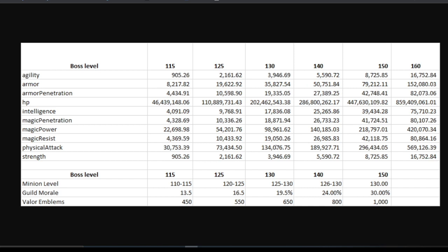We have this stat sheet right here, and this is the only thing that we have to go on. You can see level 115 all the way up to level 160. Roughly 860 million is the health of the level 160 boss. And you can see this number — 80,107 — which is the magic penetration that Osh supposedly has. So if Isaac can only get 22,000 Magic Defense, then really does it matter that much?